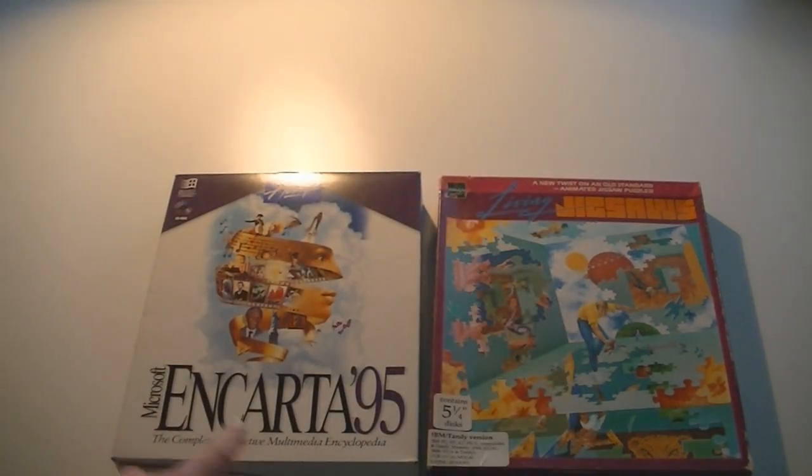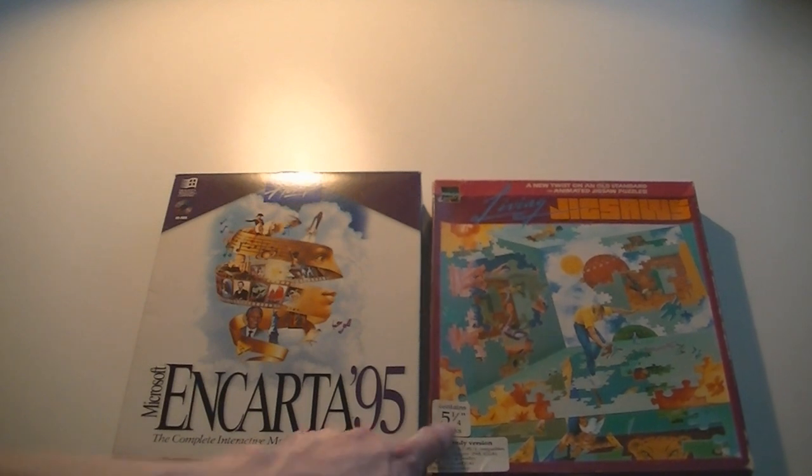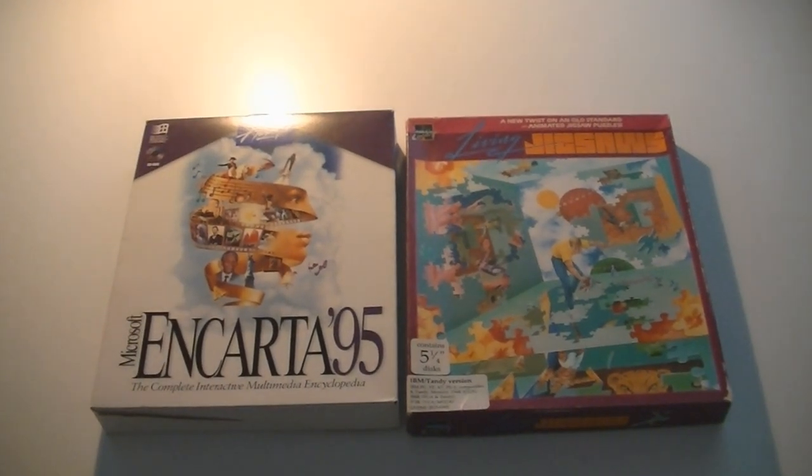Then Encarta 95 — in my youth you were the man if you had this, just playing with an encyclopedia. Can you still imagine that? And this is Living Jigsaws — also really old. Five-and-a-quarter-inch floppies. And it looks really old as you can see from the box art.